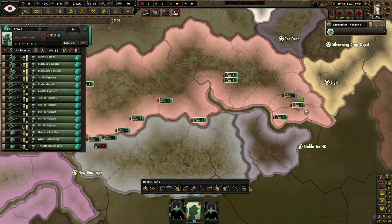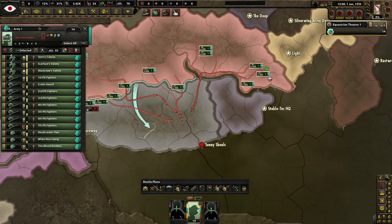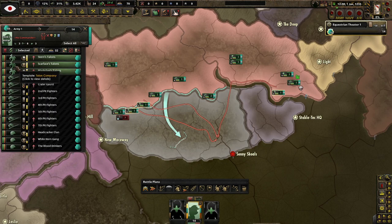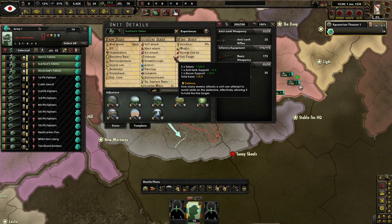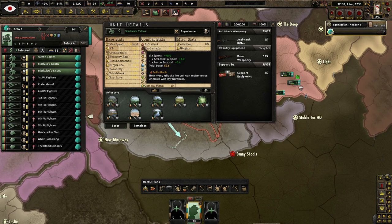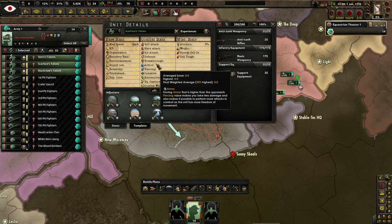What do we have for an army? Let's just throw everyone together. We have 14 divisions in total — militia, some standard infantry, and some Talons. Scarface's Talons. One thing I'd recommend to devs if they're watching: the color for the Talons is really hard to see right now. At the time of recording this mod just released, and compared to Old World Blues this is quite hard to read — Old World Blues has little images which is very helpful.